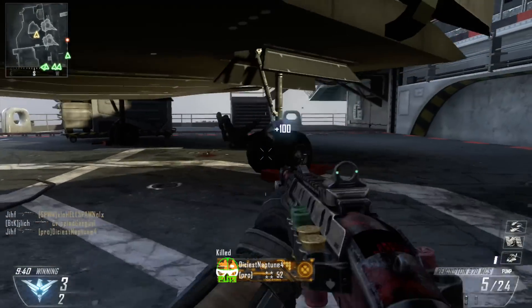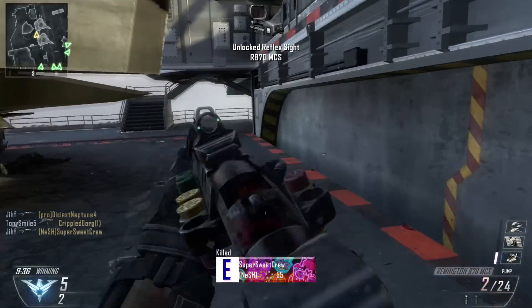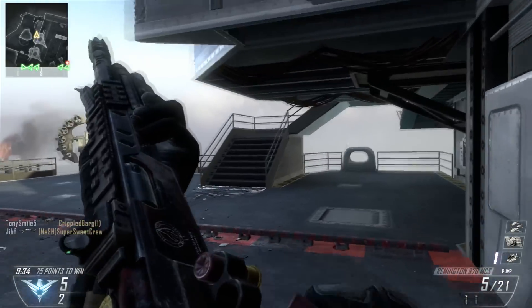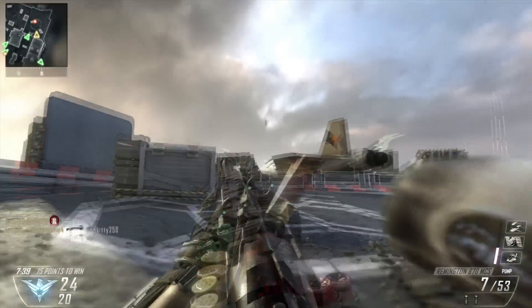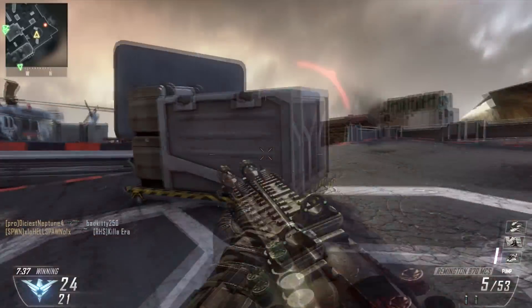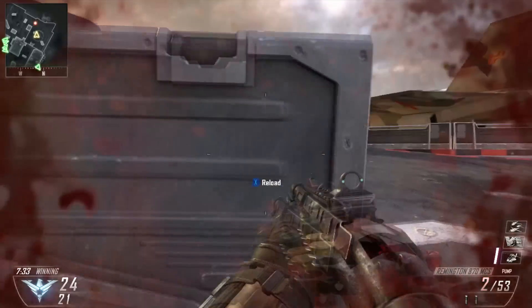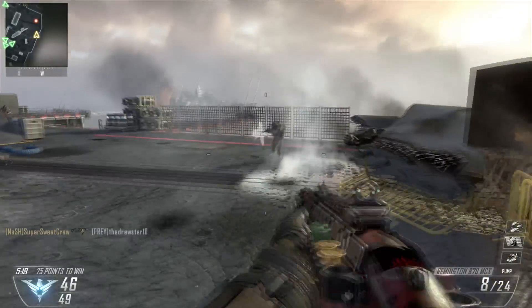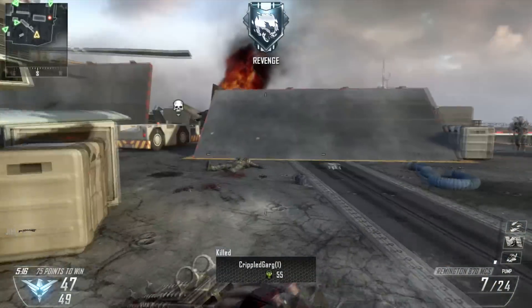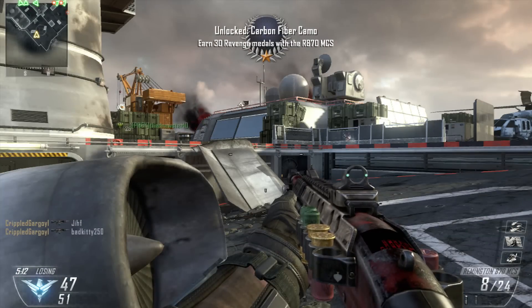Here we go on Carrier — this is probably the most open map in Black Ops 2 and I'm still just shitting on people with the shotgun, which is pretty crazy. I added this in just to show that the R870 does get a lot of hit markers. See, I keep turning my head and trying to run away because I think he's dead after I shoot him, but he just never did die.